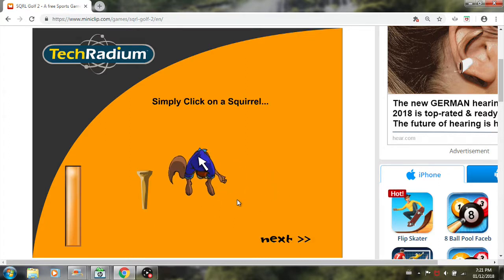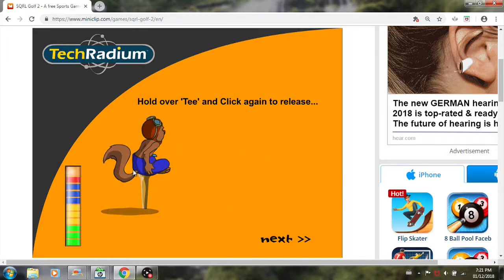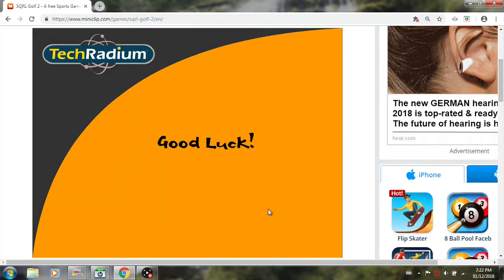So these are the instructions. Basically what you do is you golf with squirrels instead of balls. Grab a squirrel and put it on the tee, and then when the color of the swing meter matches the color of the arrow, quickly hit spacebar. That is pretty clear.